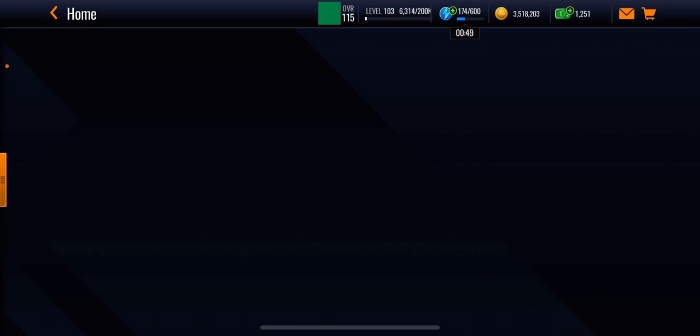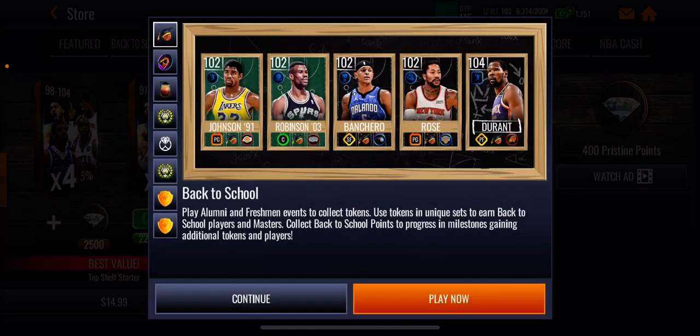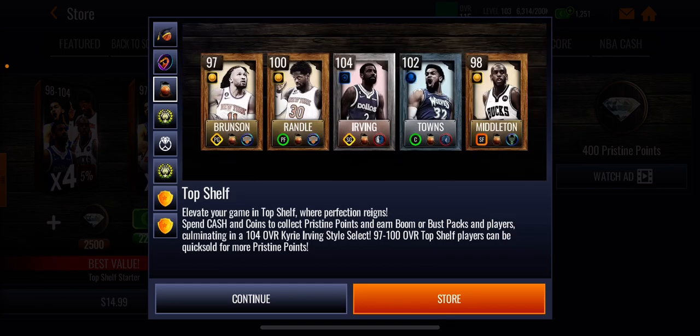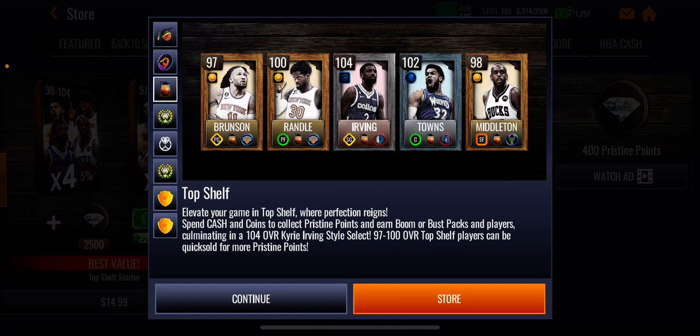The number one thing is just watch the ads — that's it. If I were you I'd hurry up right now because you never know, EA might actually fix this. So what are you waiting for? After this video go grind and watch those ads and get yourself a free 104 overall Kyrie Irving. I might do gameplay with Kyrie today or tomorrow — it's guaranteed. Anyway, I hope you enjoyed this video, don't forget to like and subscribe. Peace!